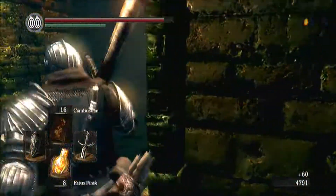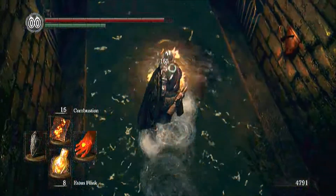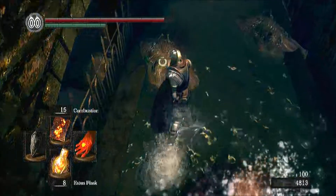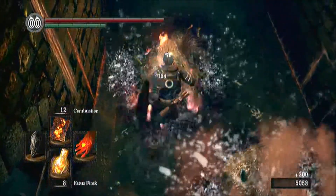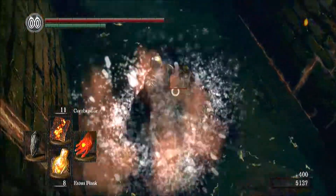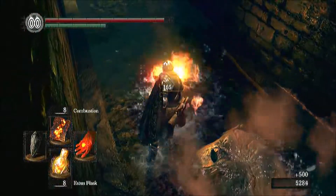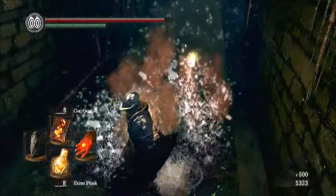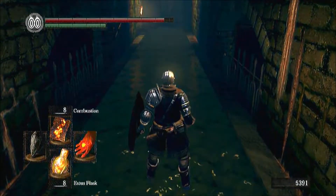Kill the first undead guy, then run past the blobs on the ceiling and kill the second undead guy. When you come back, use your pyromancy on these guys here and they will drop either large titanite or green titanite. I would say every five to ten minutes you may pick up one or two.